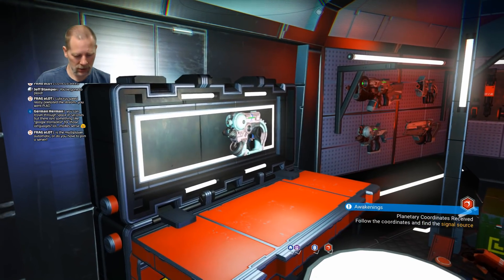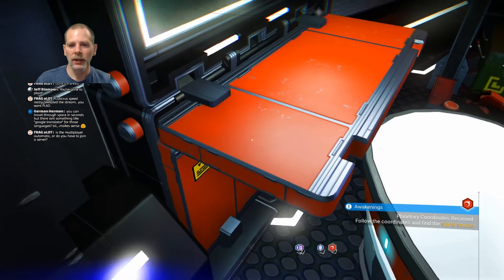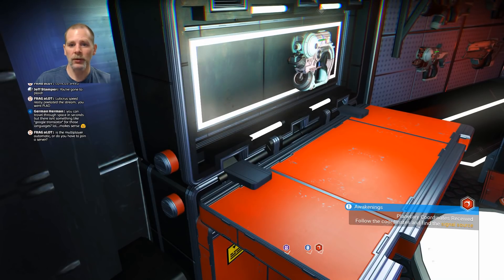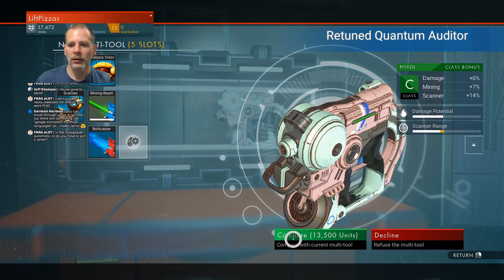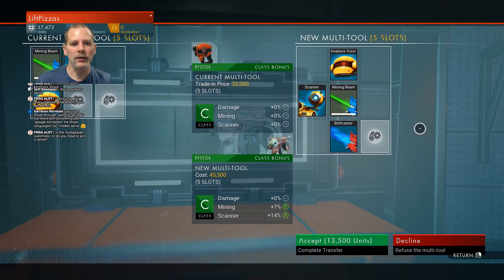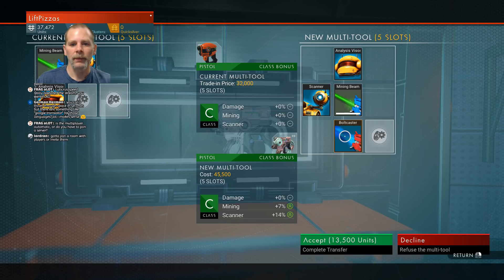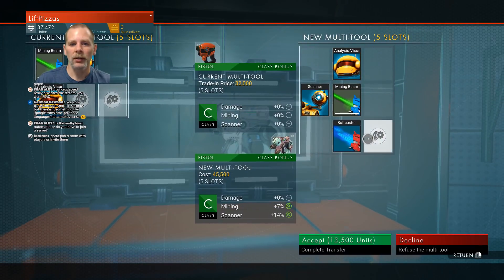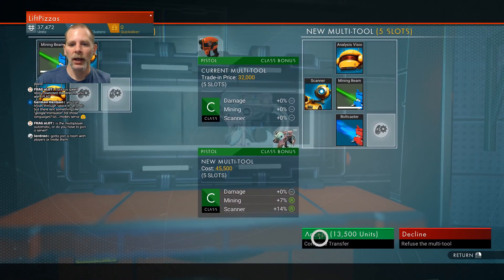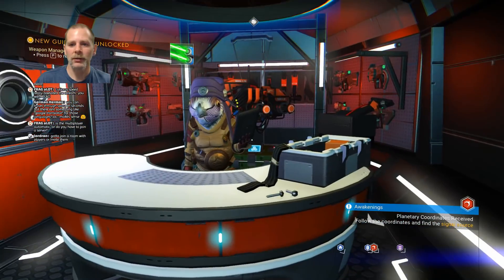Let's see what they've got on this. The weapon terminal — let's see. Compare. This has a bolt caster on it — do I need ammo for that? I think I need ammo for it. This has a scanner — mining beam analysis visor. Yeah, I think we're going to do that. We have a bolt caster now. Upgrade — that's what money is for, upgrading your stuff.